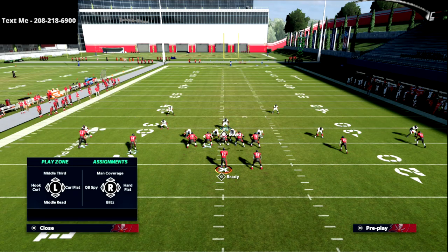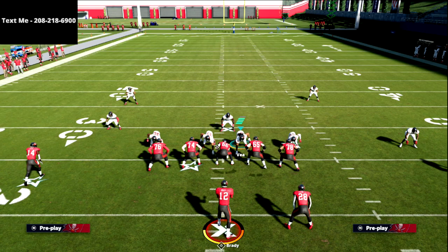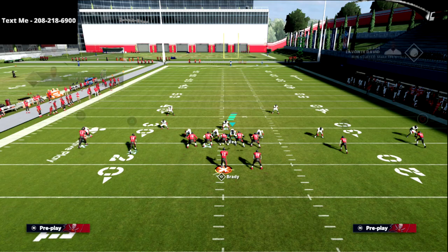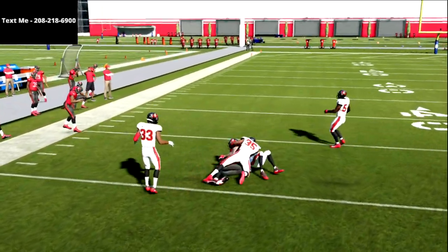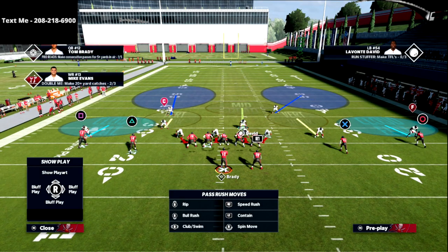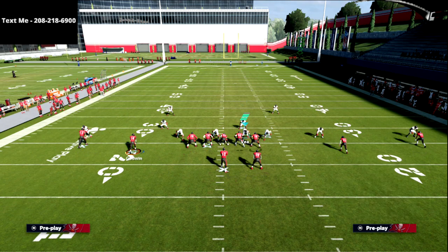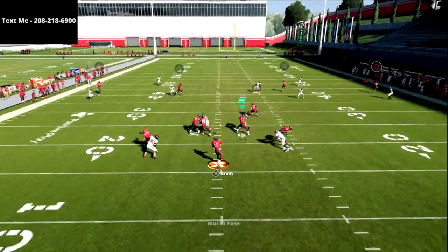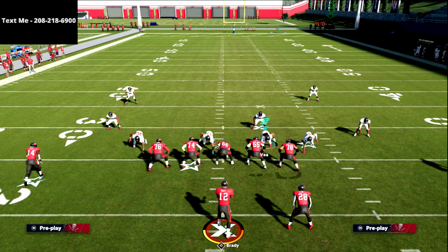What a cloud flat does is it has outside leverage. If I run the square receiver on a streak, the cloud flat is going to jam him and shove him to the inside, making it really hard to throw that — it's a tight window throw. The cloud flat will almost always fight to get outside release. The one challenge is if the wide receiver runs a fade — that's an outside-releasing route, so the cloud flat fights for that outside release too, and that is the biggest vulnerability in the Cover 2 defense.